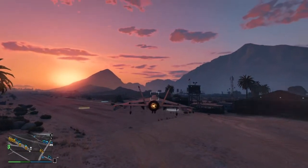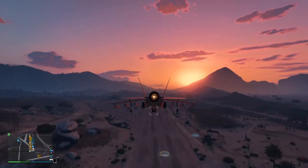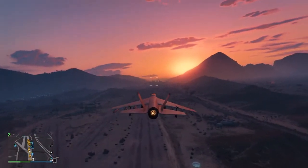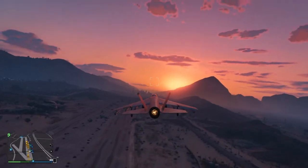First of all, you have the hovering. Basically, the controls for the hovering are exactly the same as the helicopter's controls. R2 for up, L2 for down, and then you tilt from side to side, forward and back, using the left joystick.